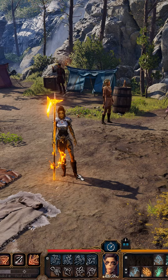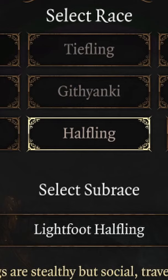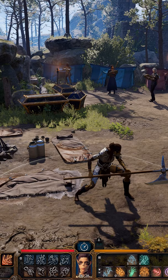This weapon is a two-hander, which means you'll only be carrying this weapon. It is considered heavy, which means small creatures have disadvantage with attacks with this weapon. And it has the feature extra reach, which results in 8.3 feet of range.